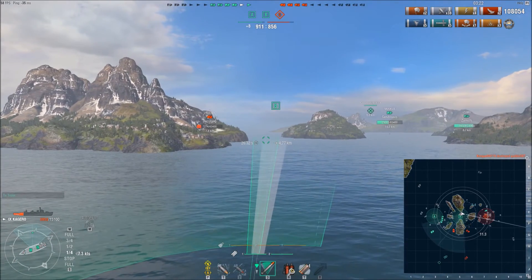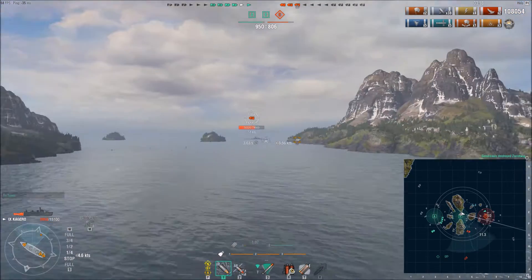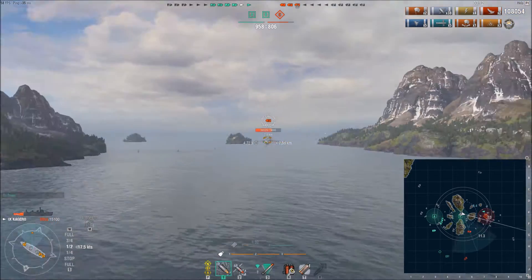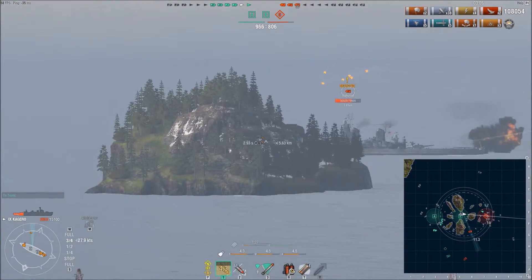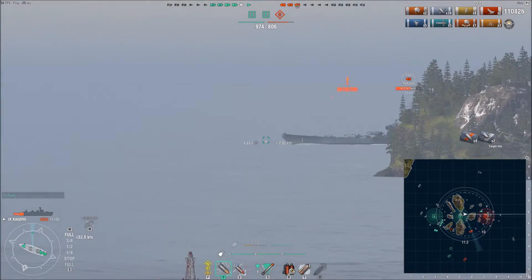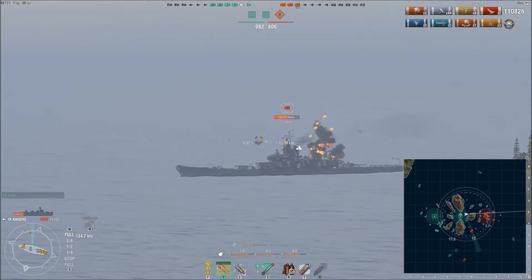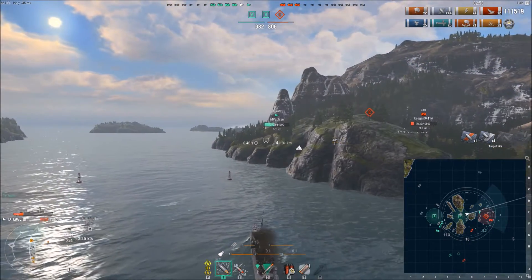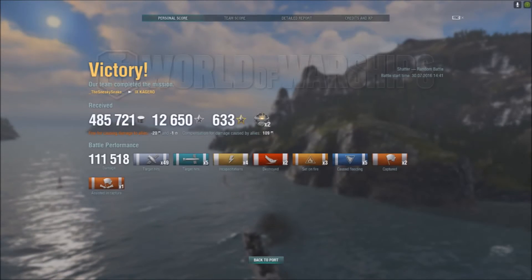Unfortunately my buddy Putin gets killed by the enemy Zao, who was surprisingly running hydroacoustic search as he moved toward objective Charlie — much to Putin's frustration, since we were streaming at the time. The game is about to end, so I get a little more cheeky damage in: full broadside on the enemy Iowa for 2,700 damage — that's the kind of HE damage you can do hitting meaty parts of the superstructure. More shells land on the Iowa for 693. The Zao then gets torpedoed by the Lo Yang, ending a fantastic game on Shatter.